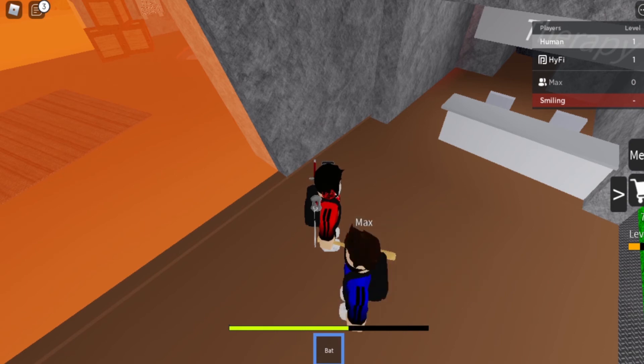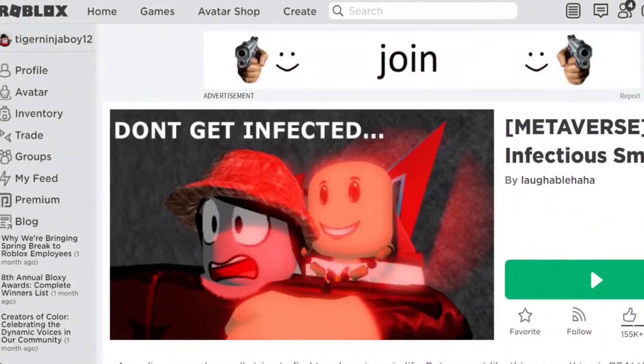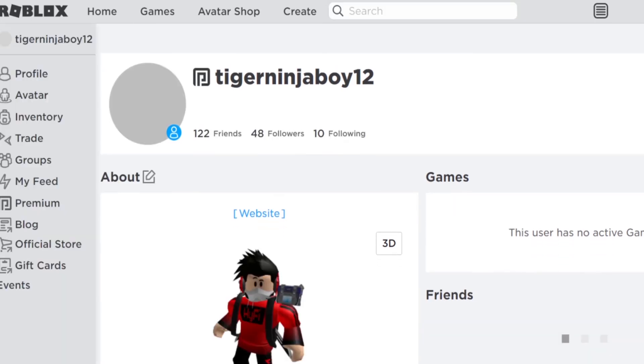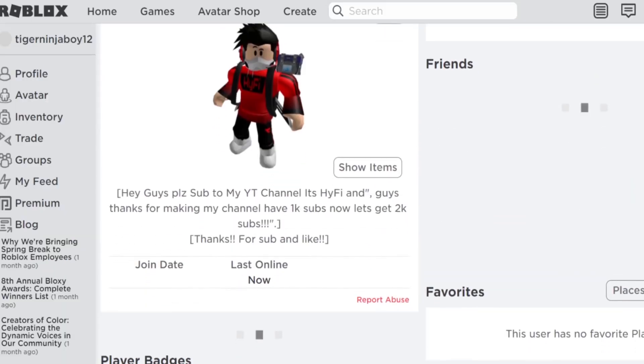Let me show you guys the badge - three, two, one. There you go! I've changed to my home page in Roblox. I'll go to profile and show you guys I do have the badge - the one I just showed you how to get.